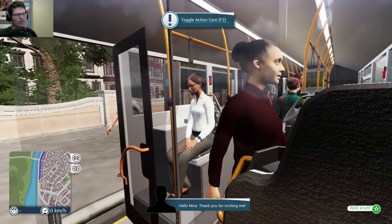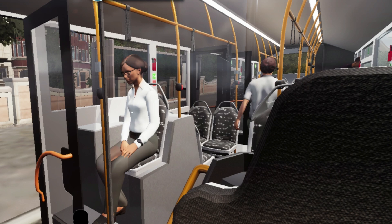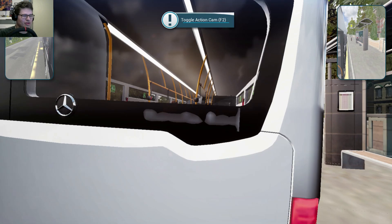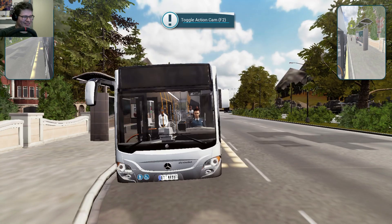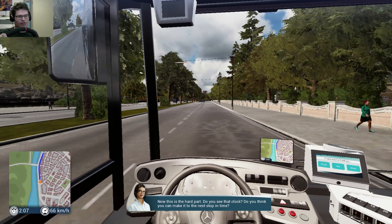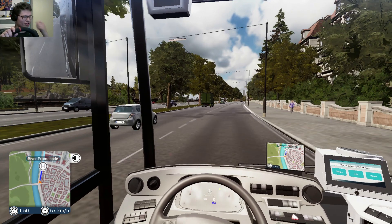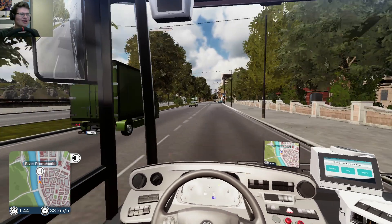Hey Sam. How's your daughter? Thanks, Mira. She's been really busy lately. Wow, interesting conversations. Action cam — dude, how do you enable that? I'm like so confused. F2 doesn't do anything for me. You know what, I'm just gonna drive. Do you see that clock? I should be there on time because I'm actually almost there already. I have like one minute and 45 seconds left. So that should easily be possible because the stop is actually over there.